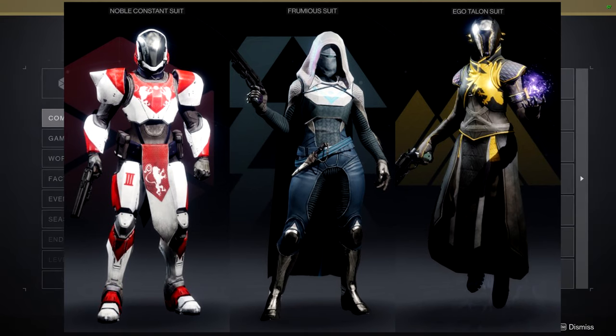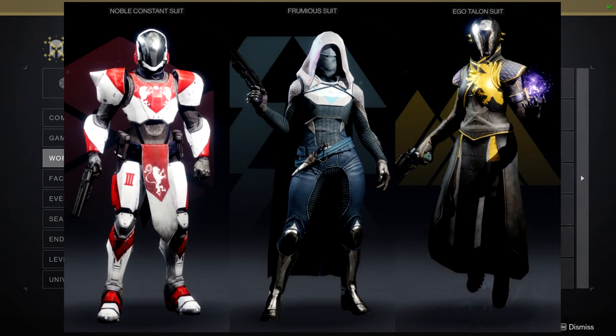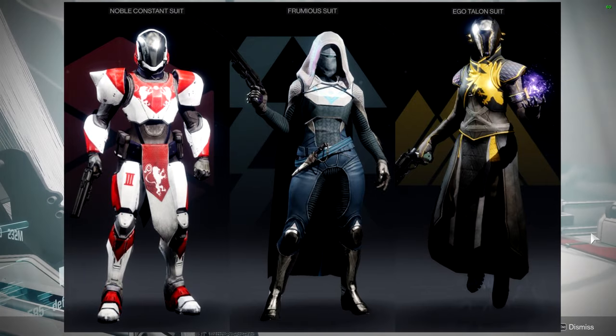For the armor it's going to be the OG Destiny 2 armor. Honestly, I just kind of want to get back to Factorio, so I'm trying to be as fast as I can. This armor is in Factions. For Hunters: the helmet is pretty cool but shaders terribly, the arms are okay, the chest piece is probably the best, the boots are cool, and the cloak is cool. For Titans: the helmet is cool, arms are decent, chest piece is boring, boots are cool, and the mark is super cool. For Warlocks: I hate the helmet, I hate the gloves, the chest is okay, boots are okay, and the bond is super generic — Warlocks definitely lost out.